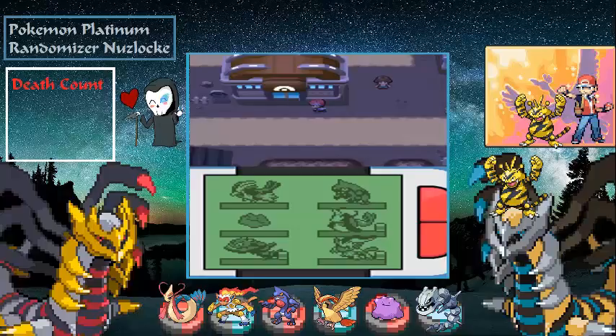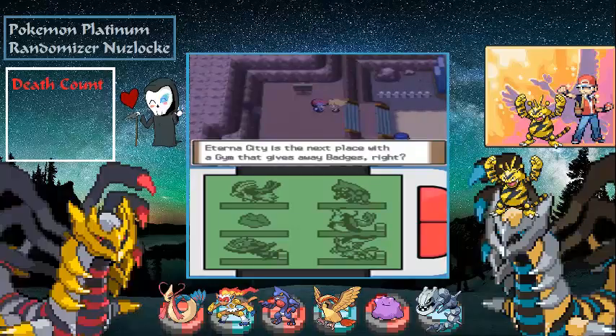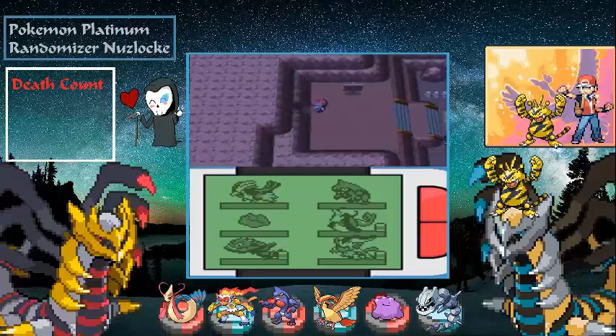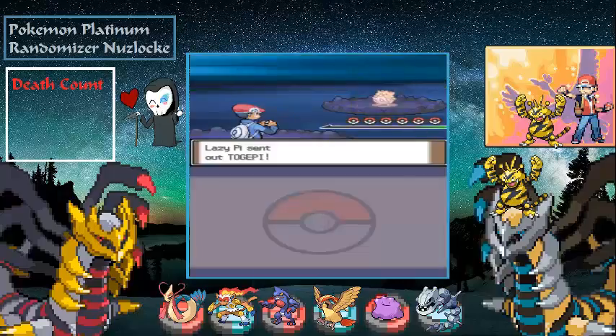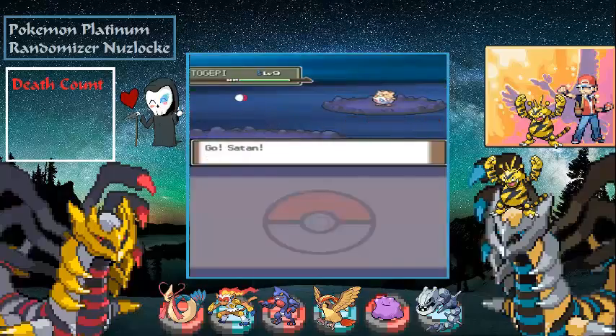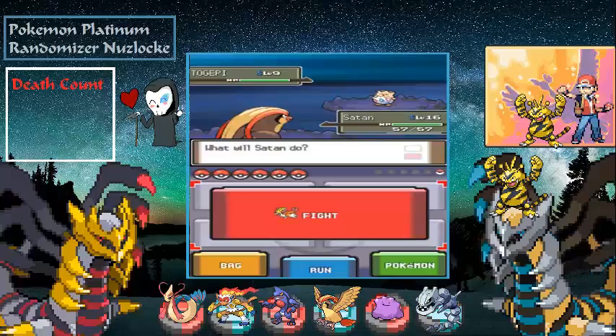Let's head back — we can't go to the next town through the route where we got Steelix, so we have to make a long roundabout. I forgot to fight these trainers off screen, but we're going to fight them now. Let's see what you got — a Togepi. That's not too bad.